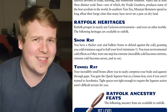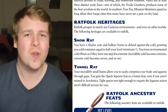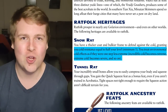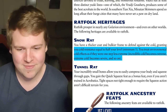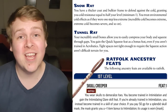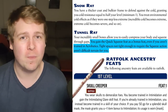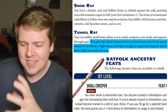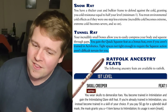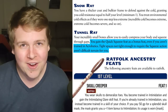Over in the Lost Omens Ancestry Guide, we have the Snow Rat, which is sadly really boring compared to the Desert Rat. You just treat cold environments as one stage less severe and get cold resistance equal to half your level. The final heritage is the Tunnel Rat, which gets you the Quick Squeeze skill feat even if you're not trained in Acrobatics, and if something is tight enough that you need to squeeze into it but not so tight that you need to take the Squeeze action, it's not difficult terrain.